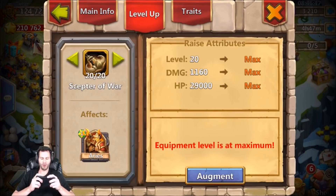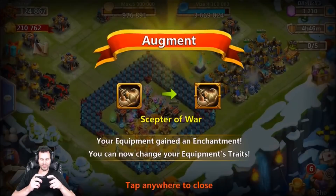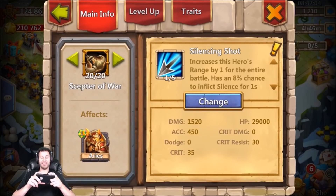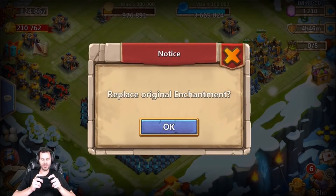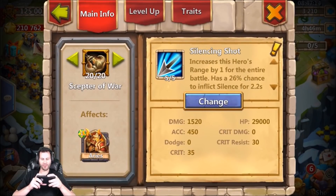Watch this bad boy be born with a 5/5 Silencing Shot - that'd just be crazy. Alright, we got one Aries, augment is done, Scepter of War, we are all set. He got garbage traits - that's okay, we'll wait for either the traits event or Spin Gems and Win to roll that. And he came with Silencing Shot naturally - are you serious? Well that would have been clutch if I didn't have a 5/5 sitting here waiting. Now my Aries has a 5/5 Silencing Shot - looking all sexy baby.